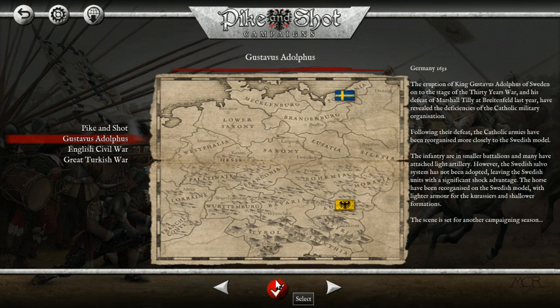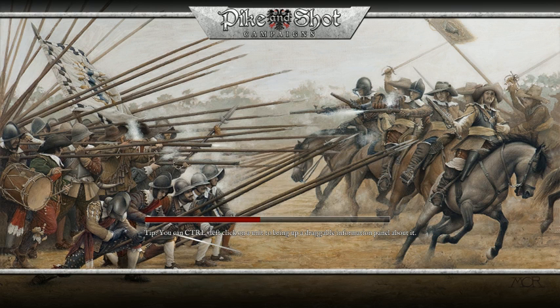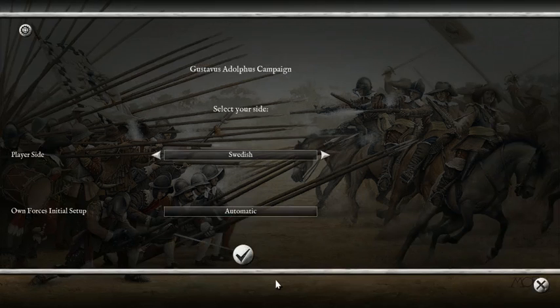With Gustavus Adolphus we start off having essentially won the first part of the campaign. Now the Catholics have come and decided to ramp up their military after the Swedish model - this actually happened historically. The Swedes were so successful with their Pike and Shot charges that the entire Imperial army had to be reformed to the Swedish model, which is pretty embarrassing for the Catholics. A cool aspect of this game is you can change your forces' initial setup to player-based, but I'm going to choose automatic setup.